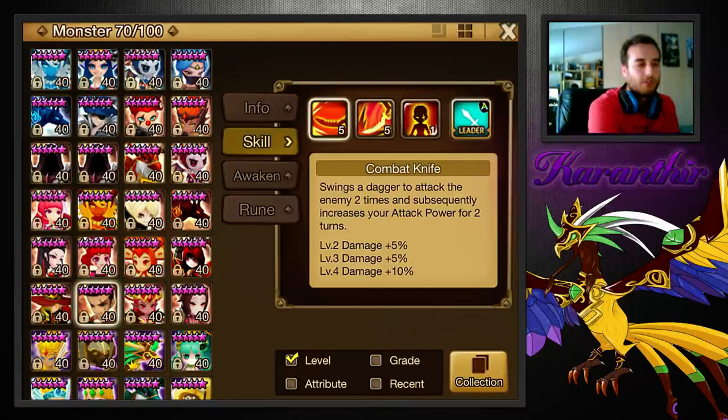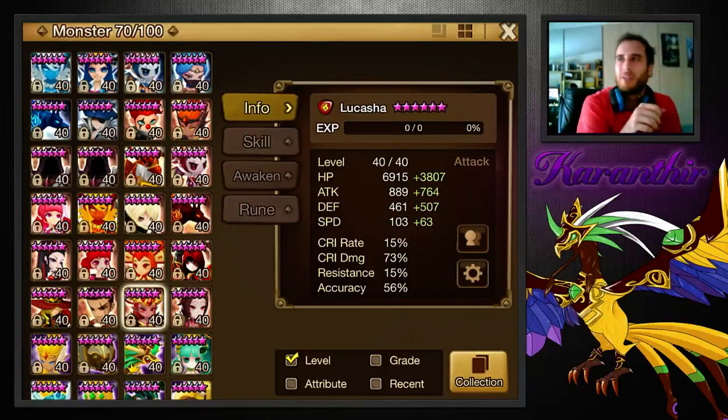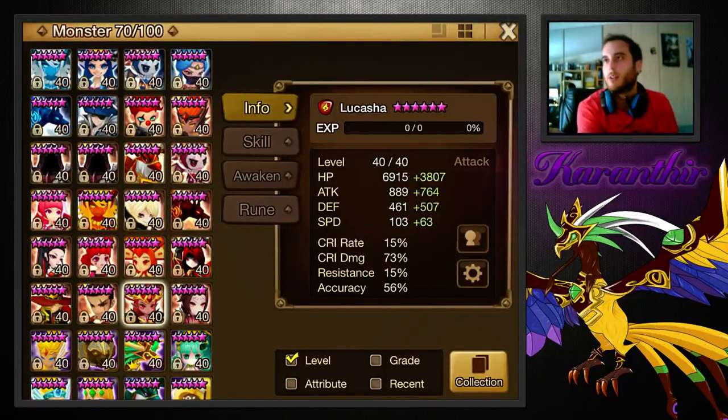Lukasha — well, you can obviously use Trevor, but I wouldn't recommend it. Ryan is a good choice — the water neostone agent. He has double multi-hits, a defense break, and he self-buffs, so he's a very good choice. He was an HOH monster, so many of you might have him. I'd say he's a replacement for Sarah. If you have Ryan, you can go Sarah, Ryan, Hua, Colleen, Bella or Galleon. You have Sarah as your shield breaker, then Ryan goes fourth and Hua goes fifth.